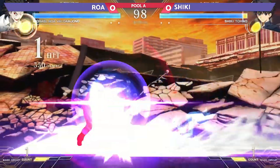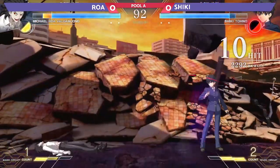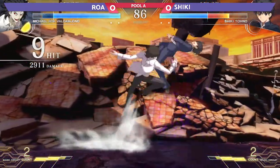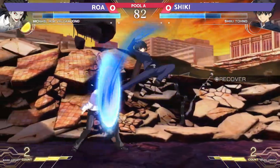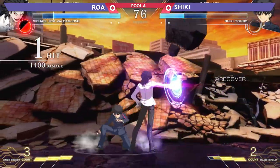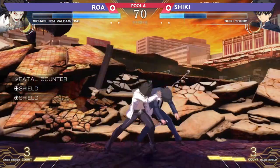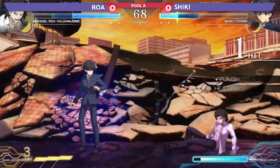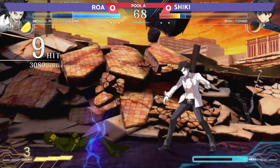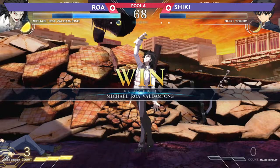Starting off here — Shiki trying to take the first move but Roa getting the first significant bit of damage. Roa trying to put some more on the board now, solid bit of damage from Roa. Going to activate the moon drive as well. Shield — and a great throw punish on the shield there. There's the heat, going to heal back some of that dark blue health. But that's going to be the round — first round going to Roa.